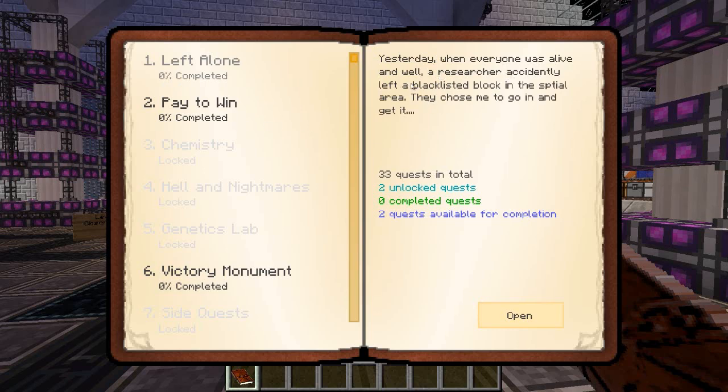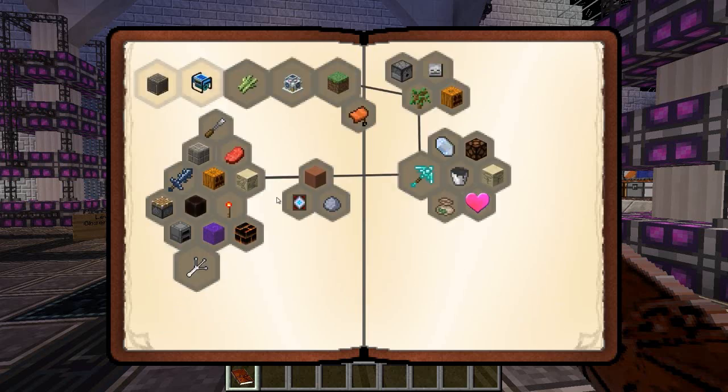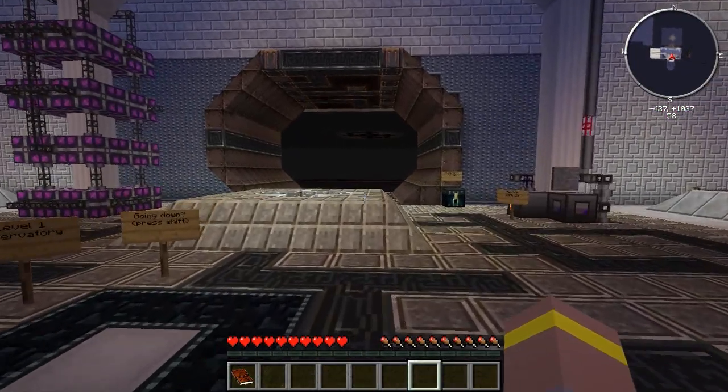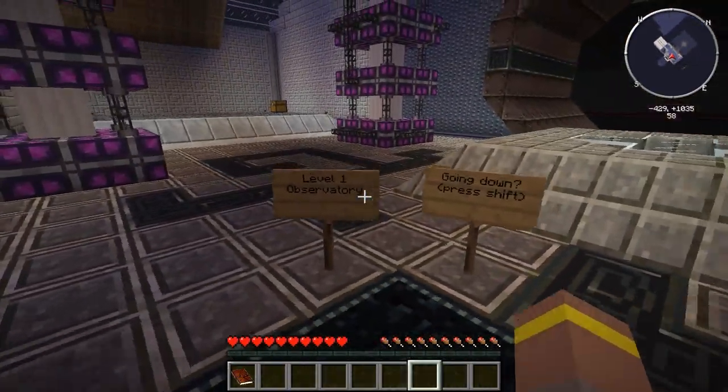So yesterday when everyone was alive and well, a researcher accidentally left a blacklisted block in the spatial area. They chose me to go in and get it. So base tool repeatable quest — maybe I should look around the base to see what is still functioning and what needs to be rebuilt. Reward: a cookie. Yummy. We have to go to all these places: the elevator, the observatory, the chemistry set, and the machine area. Well, I'm guessing this is the elevator, which looks good. Level 1 observatory.